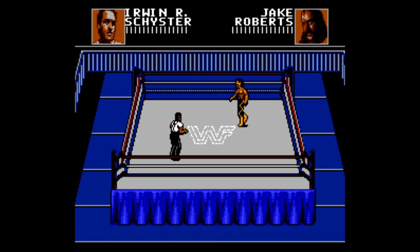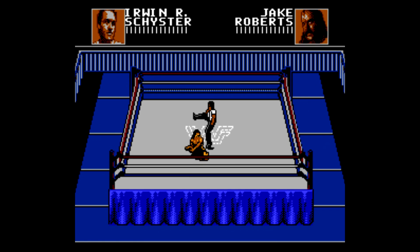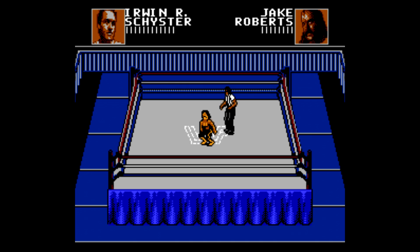Next up is Jake the Snake Roberts — one of the greatest promos of all time, with some great matchups as well. He had extremely good ring psychology, and he's one of those wrestlers who had tons of demons and somehow is still kicking to this day. In fact, he's still an active member of wrestling, being a member of the AEW roster as a manager for Lance Archer. Roberts is also the master of the DDT — something that's now become just a regular move, but Roberts' DDT was always devastating, just the way he dropped and planted people.